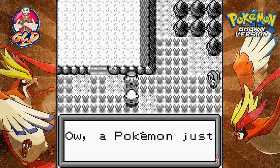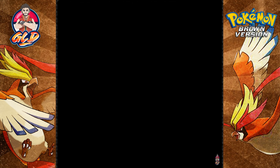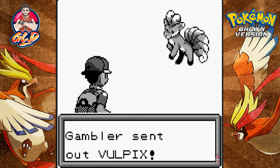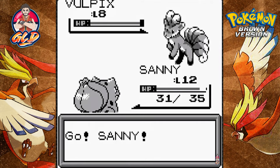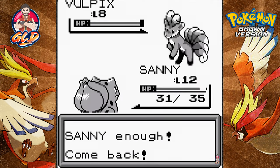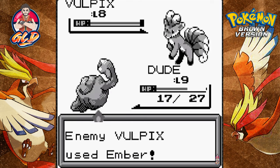Let's go ahead and take on more trainers — a Pokemon just bit my foot! Okay, a Gambler wants to fight and he's coming out with a Vulpix. We chose the wrong Pokemon for this battle, so let's go ahead and use Dude.